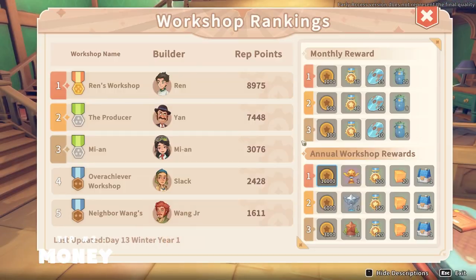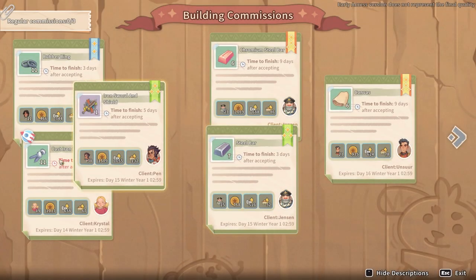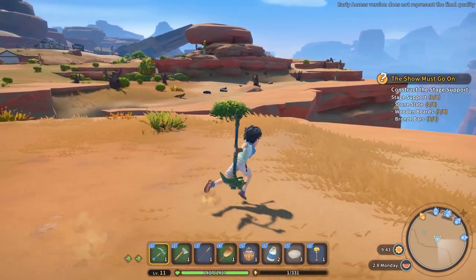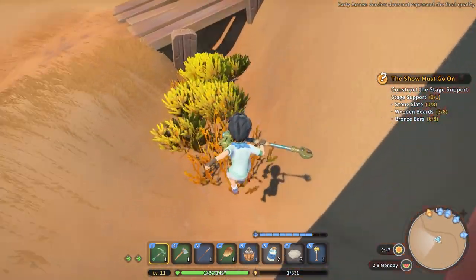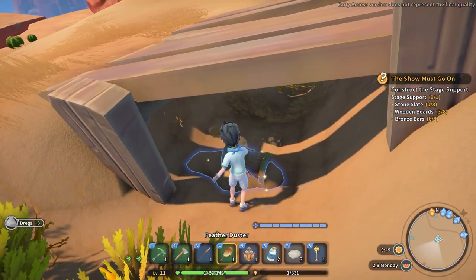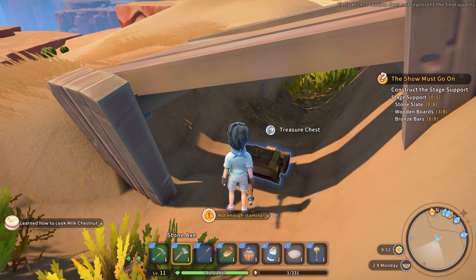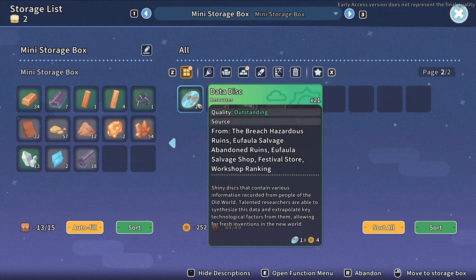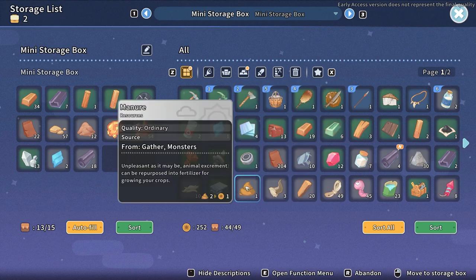Goals are the currency in My Time at Sandrock, and you will need all you can get early on. The best ways to get goals are by completing commissions, finding chests, and selling items. Commissions will be covered in greater detail later in the video. Chests are spread around the world — you can find them hidden around town, covered in sand in the desert, or in caves and dungeons. They often contain useful items and goals, and can be broken down for extra resources once you have the required tools. Early on, getting gold ore or shiny scorpions from digging through scrap and breaking rocks are the best items to sell for a quick goal.